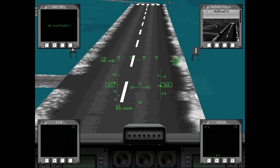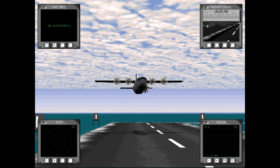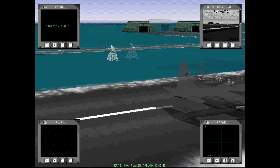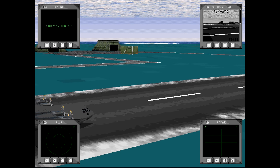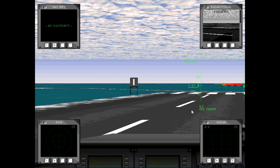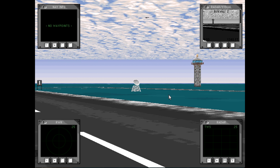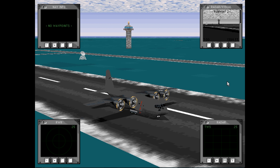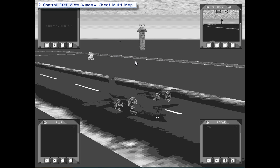It's surprisingly agile in the pitch direction — I'm actually kind of surprised. Welcome home, and there we are, we have landed. This is another plane that's certainly not maneuverable by any stretch of the imagination, but it has very docile flight handling characteristics and is very easy to learn. That's probably one of the reasons the C-130 itself is still in service after almost 70 years — since just after Korea, for the most part.